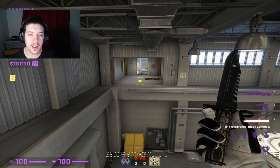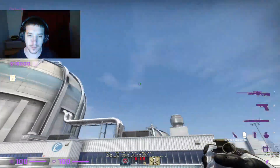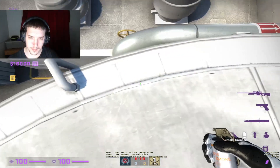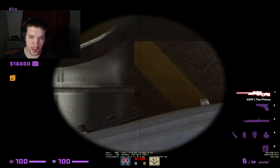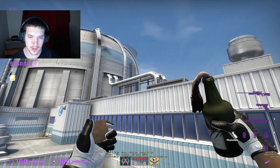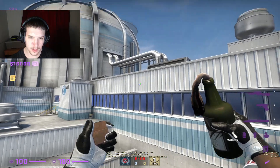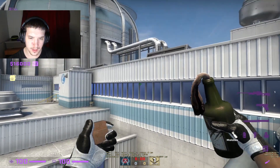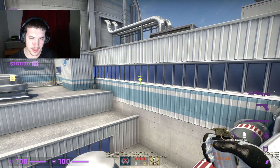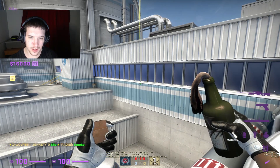I'll show you guys the molly and heaven combo you can use. Come up to silo, aim at this silver pipe, follow this silver bollard down to this silver window plane here, aim at this black dot on the wall, jump throw. You then get your molly.